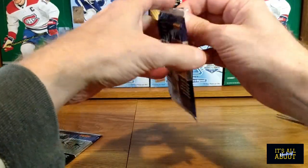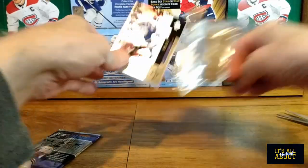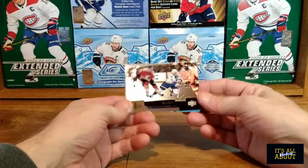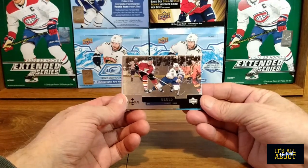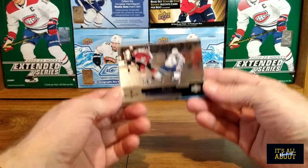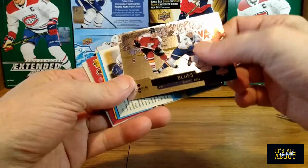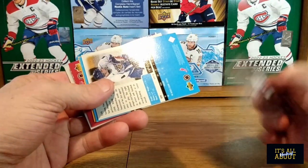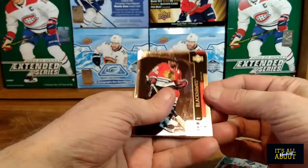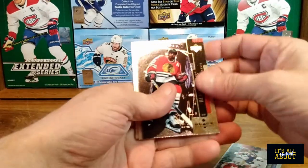Let's see what we can get. Nice cards. Brett Hull on the Blues. Hard to read the back. Tony Amonte.